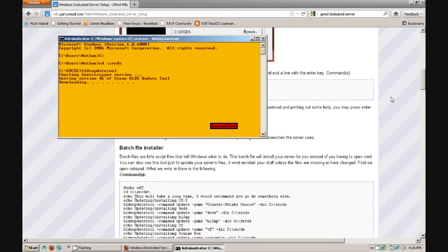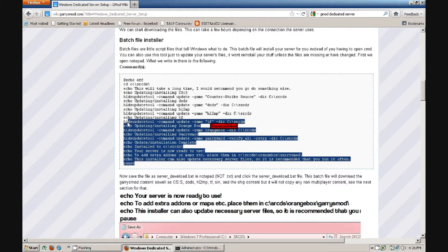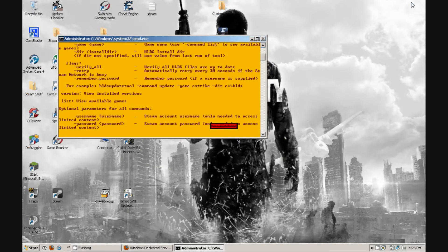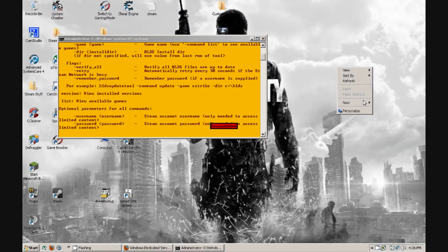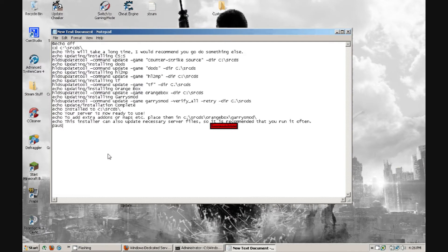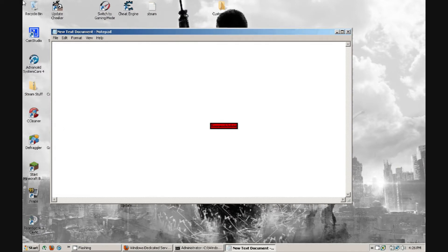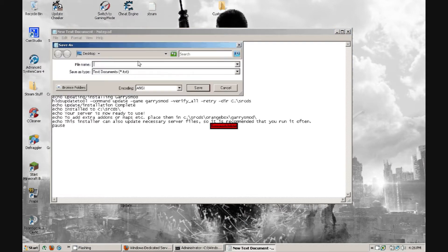It'll get the most recent version. When that's done, go down a little bit more on the page — there's going to be more stuff. Copy that. Minimize the browser, then right-click on your desktop, go to New, then New Text Document. Don't worry about naming it yet. Just go into it, then paste it all. Save As.